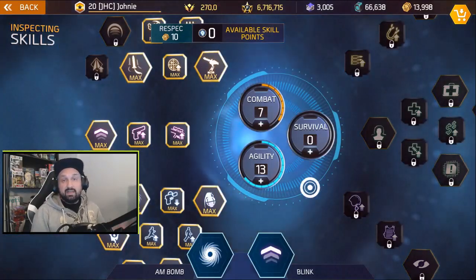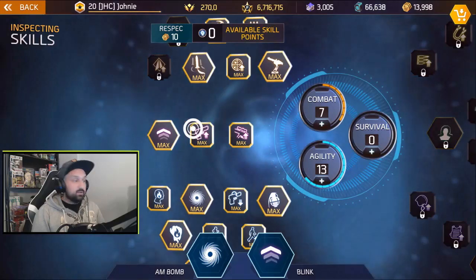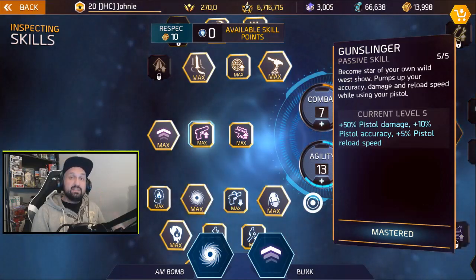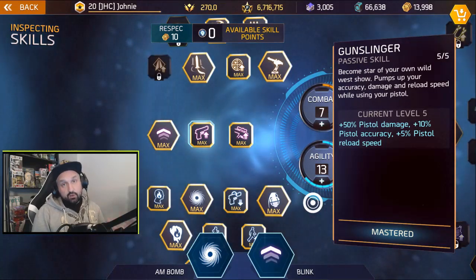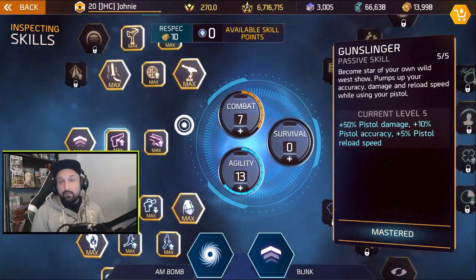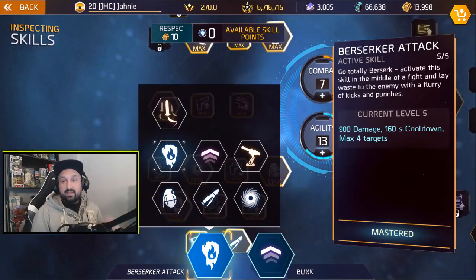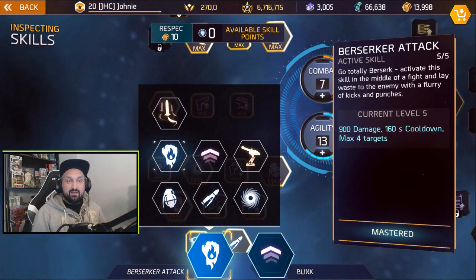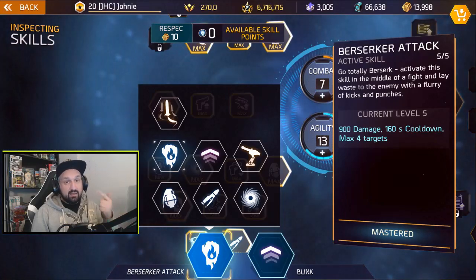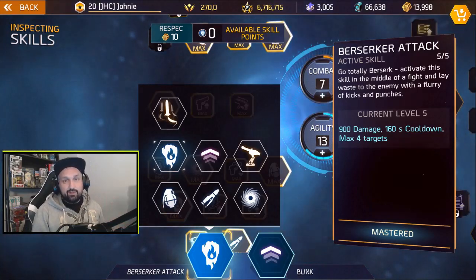If you watched my video yesterday, I did a respec to try the blink skill. I thought it was good timing to try the pistol because on the blink build you have the gunslinger skill. With gunslinger you have 50% extra damage to the pistol, extra accuracy, and extra reload speed. It's a bit squishy — zero survival — but we have the blink skill. I never use berserker attack but we're gonna try it: if we get a lead, we'll try to get a kill without shooting.